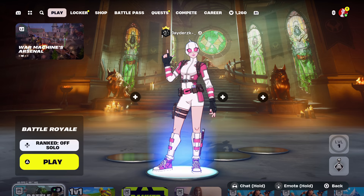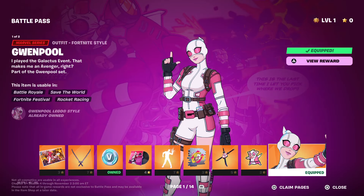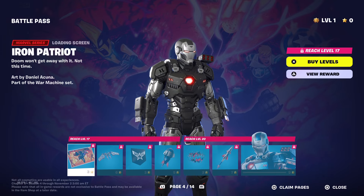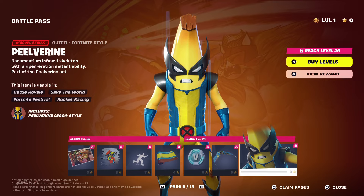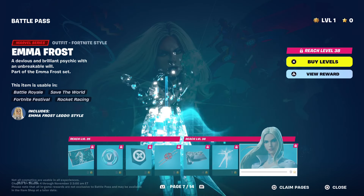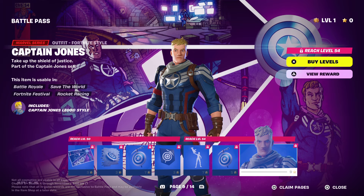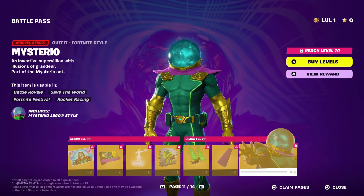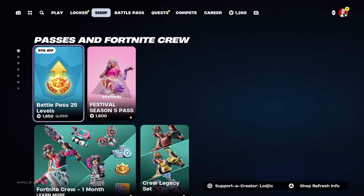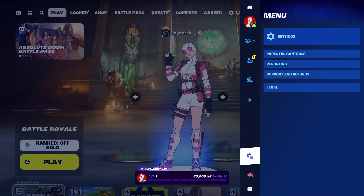The first method is playing at a later date or off-peak time. You might want to experience the season right away, but if you want easier lobbies it makes more sense to play when fewer people are online. For example, in the UK the item shop resets at 1am, so playing after that reset works well. Or wait until Monday or Tuesday when people are at school or work, rather than playing on a busy launch weekend.